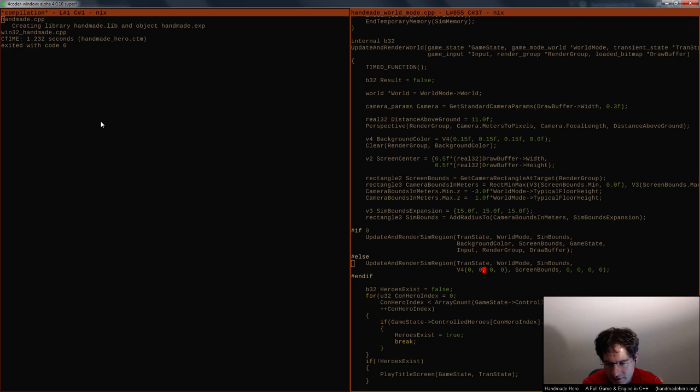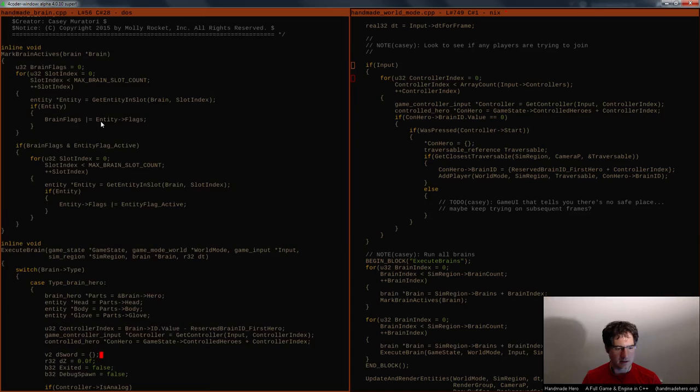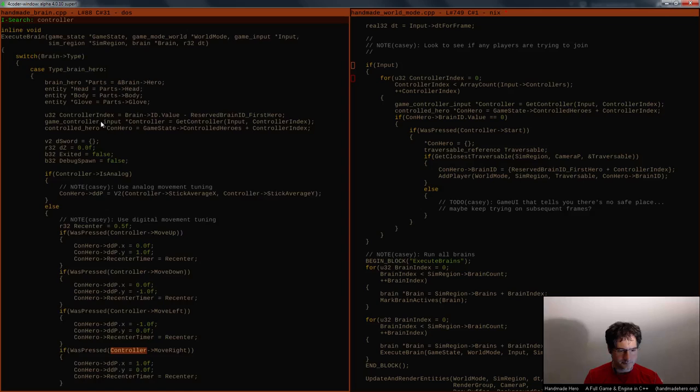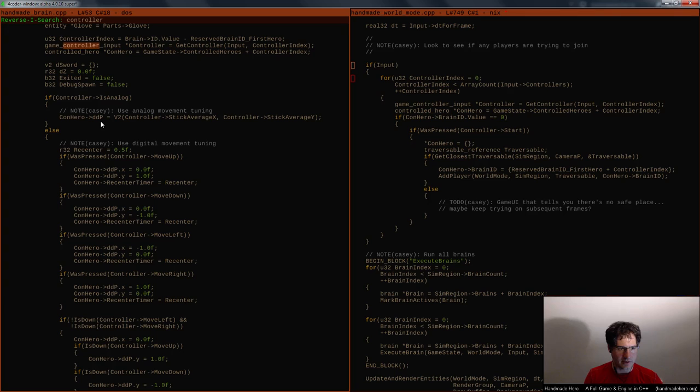Inside update_and_render_sim_region we have input_dt_for_frame, which is not something we actually have when input is null. So what we really want is for the sim DT to be passed directly to us, so we can get rid of that dependency. Anything that references the input is not going to work. Looking at where controller is being used, it's really only in just this one preamble where we set everything up. I think we can probably just put an if around that and have it go away.